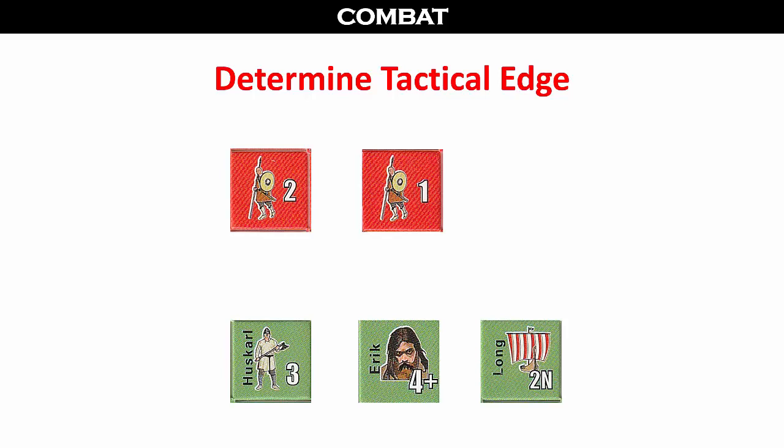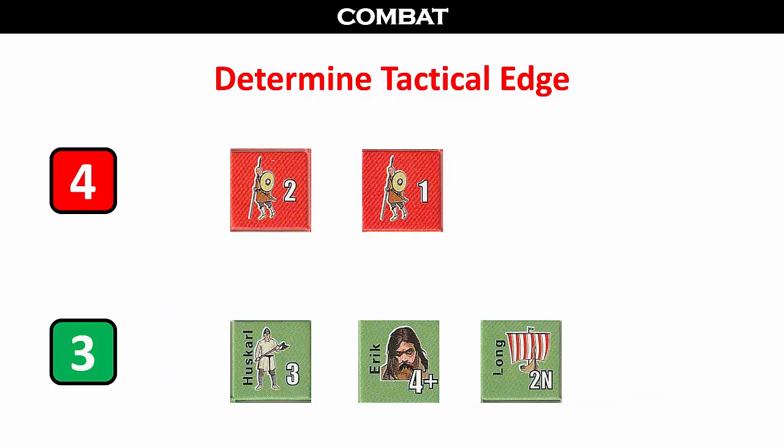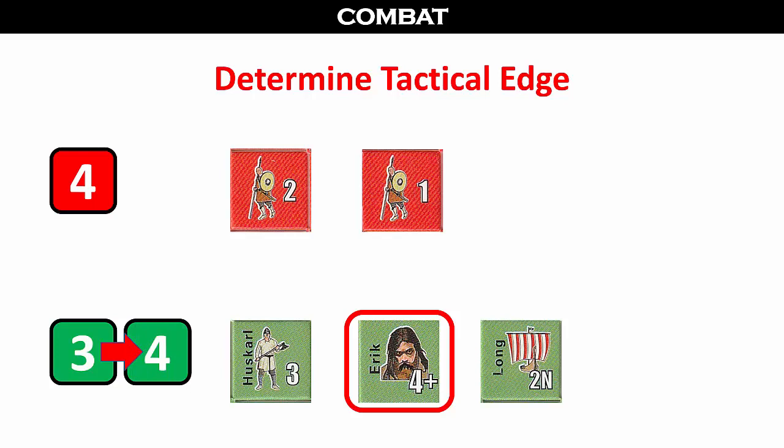Before we roll for the tactical edge, we have the option of reducing our ETA level by one to add one to our die roll. Since we have no ETA at this time, we will not have this choice. To determine which side has the tactical edge, we roll one die for each side. The terrain effects chart shows who wins ties — since we are in a coastal town, the Vikings win any ties. If either side has more elite units than the other, one is added to that side's die roll. In this case, the Vikings have one elite unit and the hostile forces have zero, so one is added, resulting in a four. The Vikings win the tie and get to attack first.